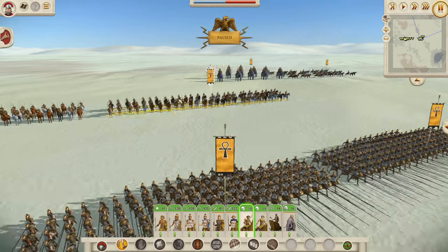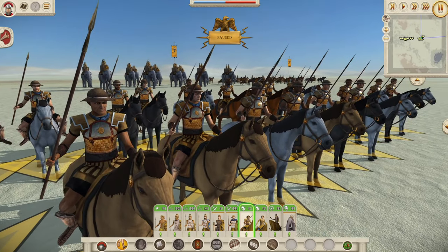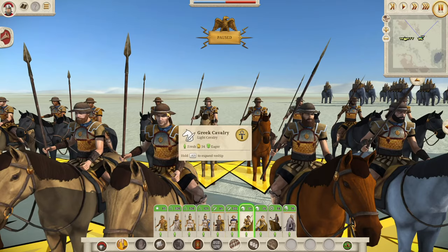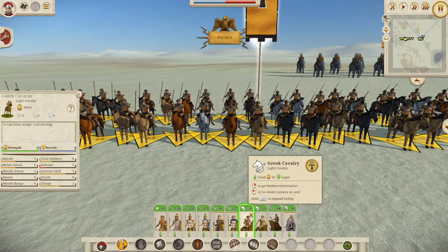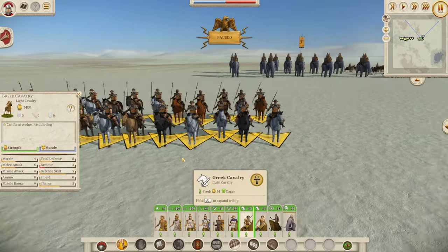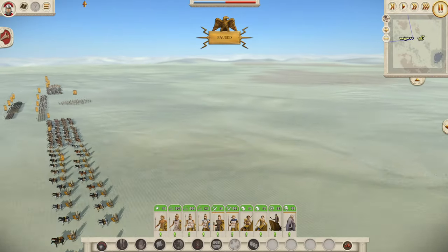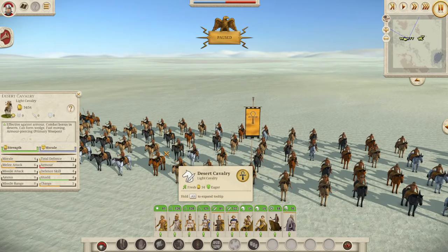Now let's take a look at the cavalry. We have the Greek cavalry over here — unmistakably Greek, very nice indeed, with a bronze Linothorax and a sun hat for a bit of protection from the sun's rays out in the desert. Four morale, six melee attack, and eight total defense — pretty much exactly the same as any other Greek cavalry regiment you're going to see in game. Greek cavalry are not the best cavalry in the game, but they are fast moving. I'd probably still take the Nile cavalry and the desert cavalry because of their armor piercing capabilities.